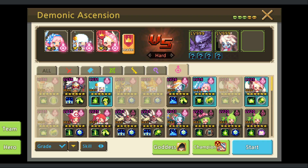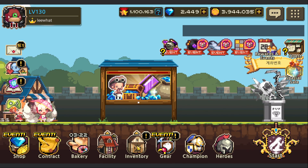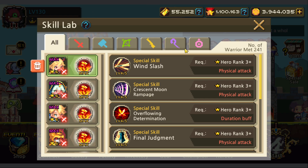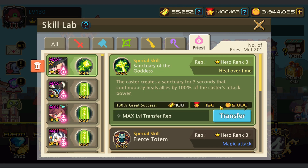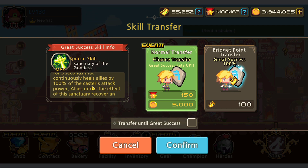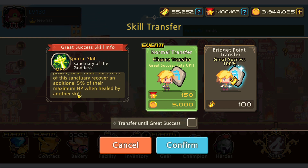For the Smile of the Goddess skill, there's a 50% damage reduction. For Aria, use Sanctuary of the Goddess - this skill heals 5% of max HP. The caster creates a sanctuary for five seconds that continually heals allies by 100% of the caster's attack power. Allies under this sanctuary recover an additional 5% of their maximum HP when healed by another skill, so this also increases damage dealt to the boss.